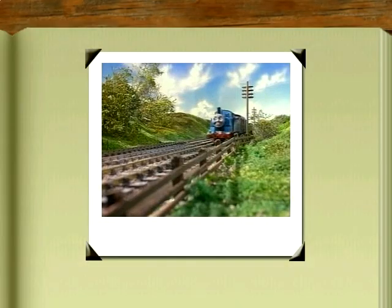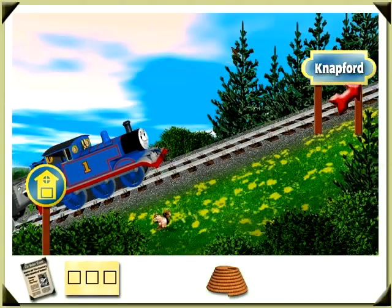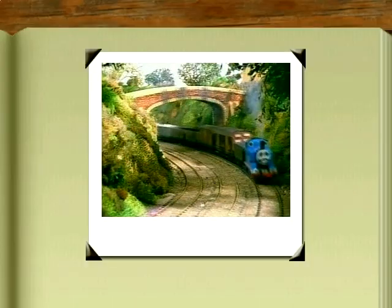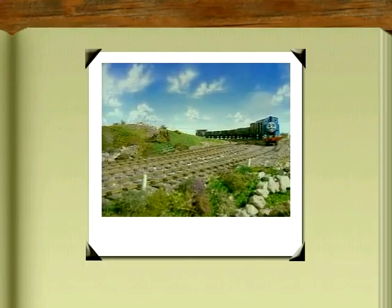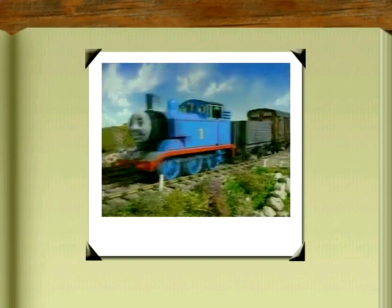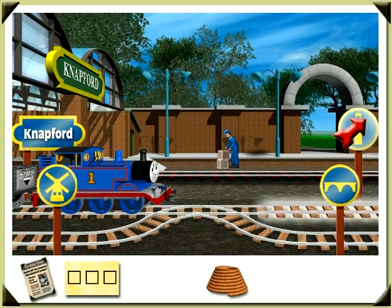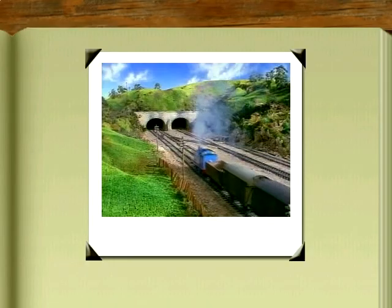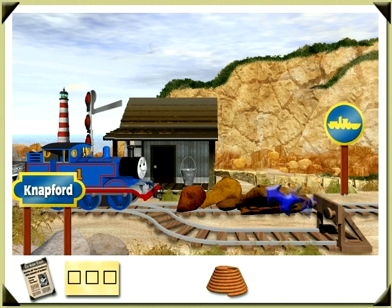Let's just go to Brendam Docks and give Harold the rope so that we can get the flour. Let's go to Brendam Coast — right here to Brendam Coast. There's the bucket, another one of the objects we need. This bucket may help Harold scoop up his cargo.